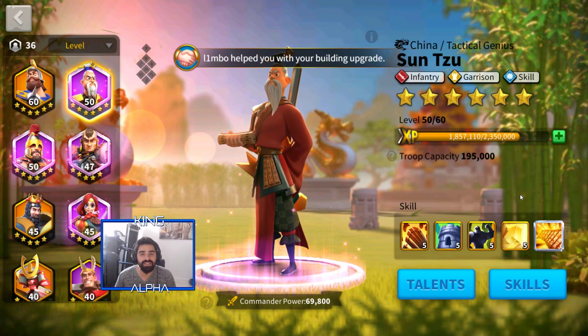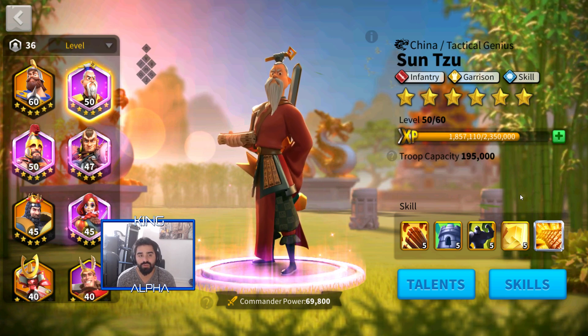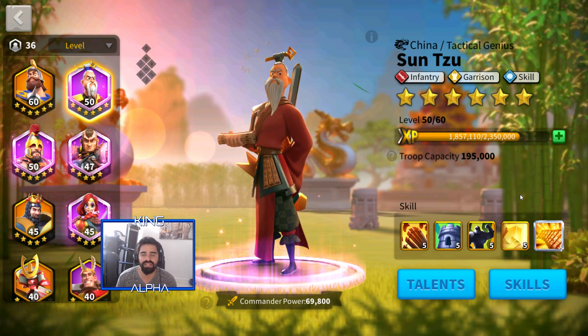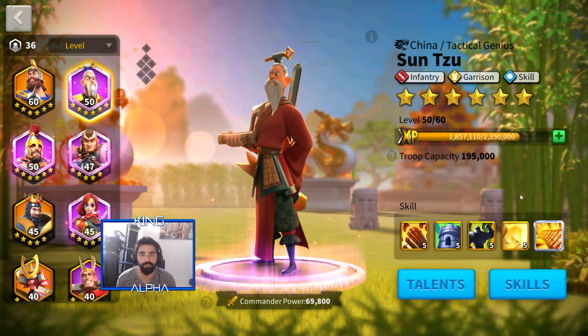What's up everybody, it's me King Alpha, hope everybody's doing great. Today I wanted to talk about Sun Tzu. I just got him to six stars, so finally I can actually show you a lot of his talents that I have on him, his talent tree, and basically his whole skill set.